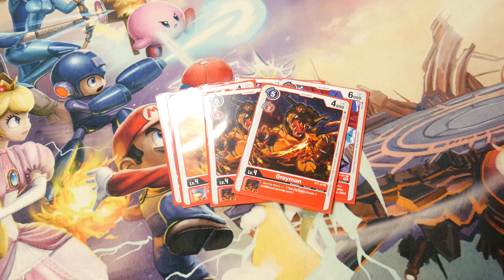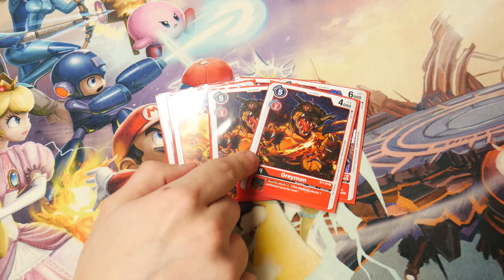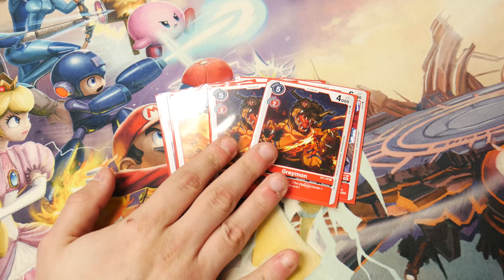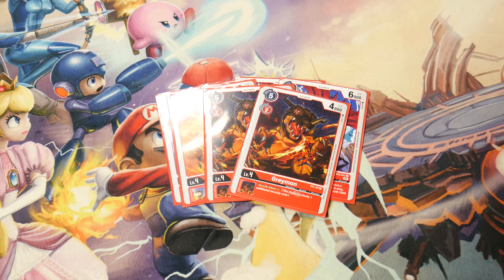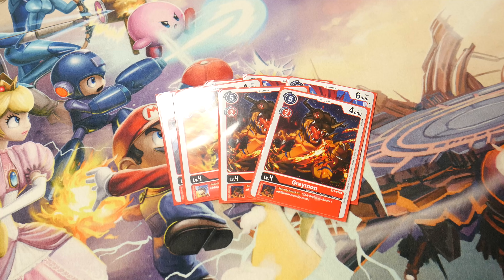I've been thinking about playing four Greymon because the extra security does really come up. Sometimes it lets you go for game instead of playing a slower game. If you attack security and hit tamers but you're ending the game that turn, Greymon helps with that. I'm really considering the fourth copy but I'm not sure what to drop — it might be the Agumon. I'll figure it out.